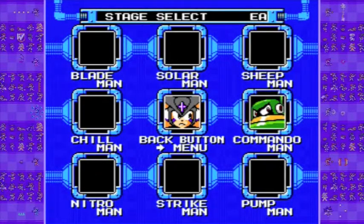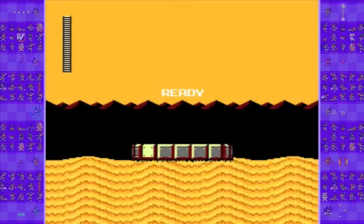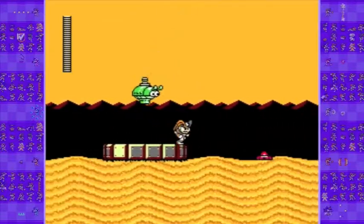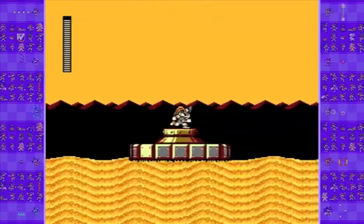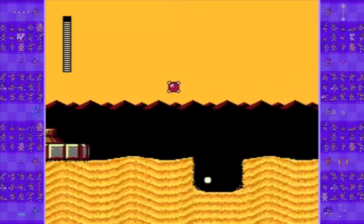Welcome to part 3 of Let's Play Mega Man 10, and we're taking out Commando Man. Like I said in part 2, I should have took out Commando Man first, and then went to Blade Man, but I forgot the boss order. Commando Man's stage is a desert-themed stage, and he is the Crash Man of Robot Masters.